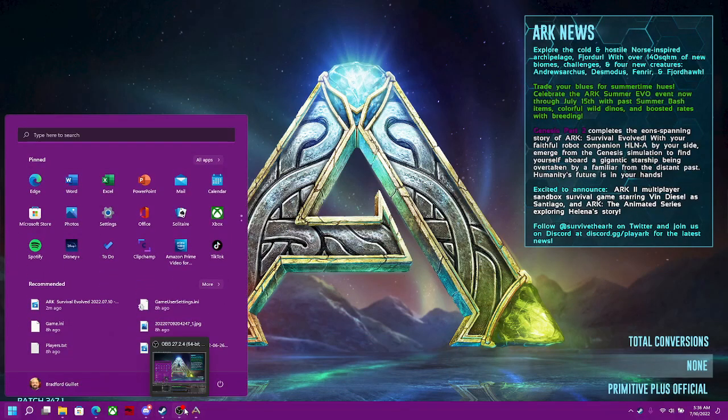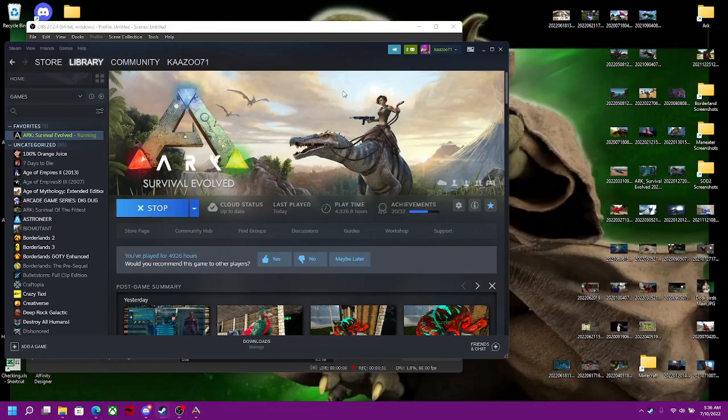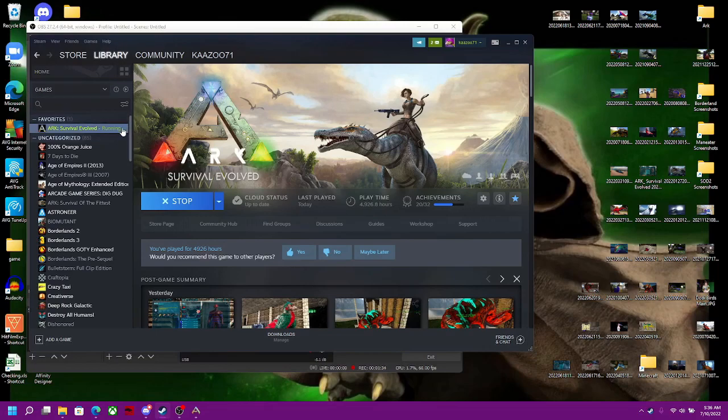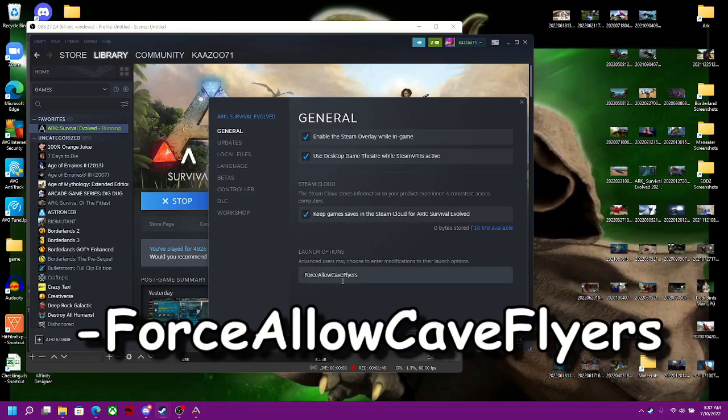However, this will not fix it — you will still get booted. The only way to fix that is to do something different. You have to go to your Steam app, and in your library find ARK. Right-click on ARK, go to Properties, and in the General tab on the left you'll see Launch Options.